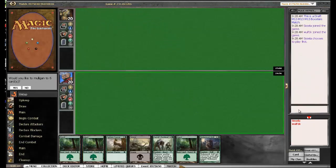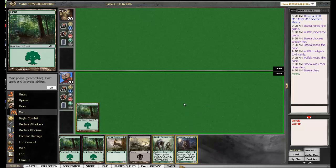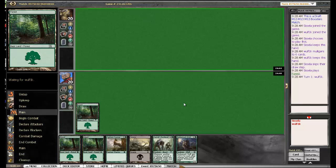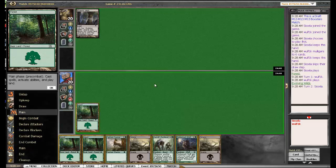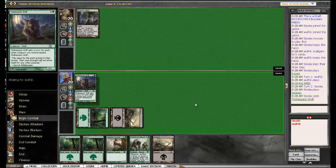I'm playing first. This is a great hand — 4 lands, 3 cards of different casting cost. He is taking a mulligan so we are off to a great start. I am playing a forest hoping that I can crush him with just Timberpack Wolf and Courser, which is a great start that some decks just can't handle on a bad day.